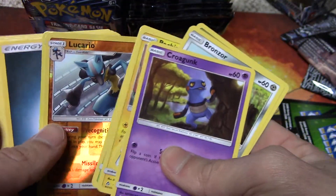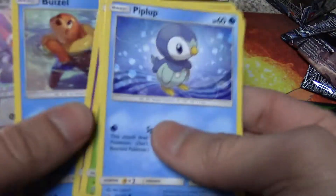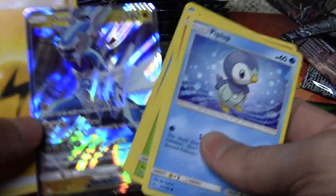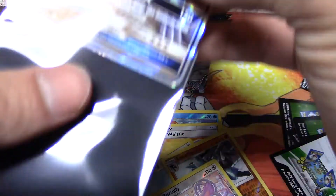We got the Lucario Reverse Holo, then we got the Infernape Rare. We got the Purgly Reverse Holo, then we got the Dialga GX Full Art — that's the full art, I believe. Pretty sick ultra rare, sleeve that right up.